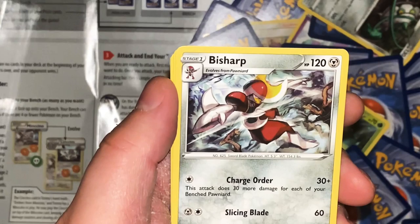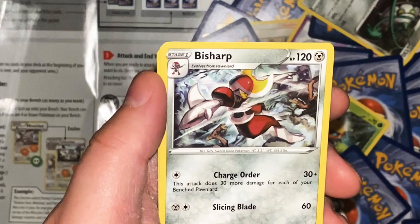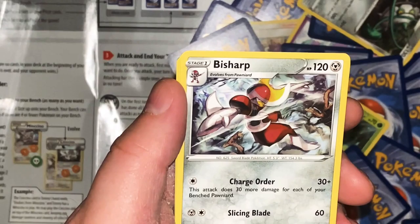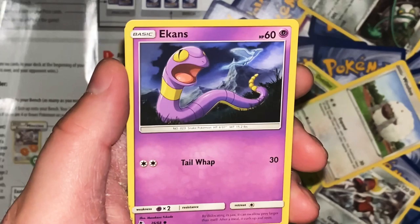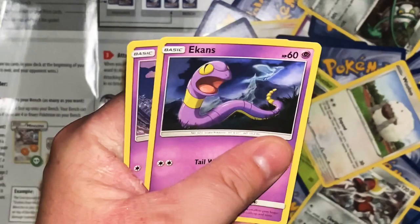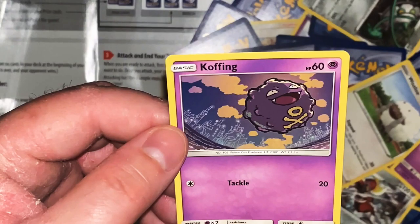Diglett - Scratch 10. If Diglett digs through a field it leaves the soil perfectly tilled, ideal for planting crops. Bisharp - Change Order: this attack does more damage for each of your bench Pokemon. Pawniard - Slicing Blade 60. Violent conflicts erupt between Bisharp and Pawniard over places where sharpening stones can be found. Ekans - Kill Clamp 30. By dislocating its jaw, it can swallow prey larger than itself. After a meal it curls up and rests. So it's basically just a real snake. Weezing - Tackle 20. Its balloon-like body is inflated by horribly toxic gases; it reeks when it is nearby.